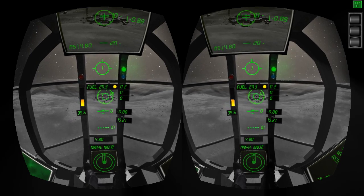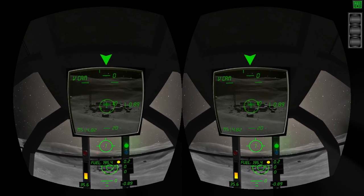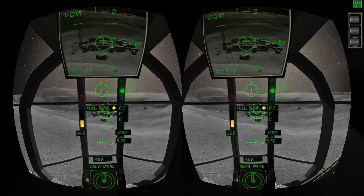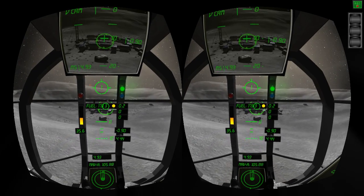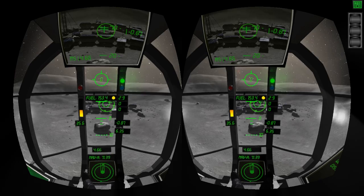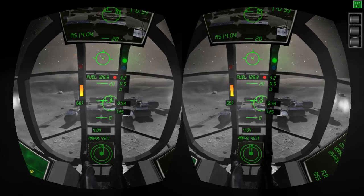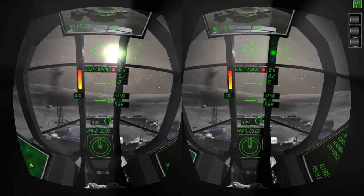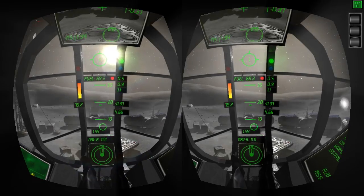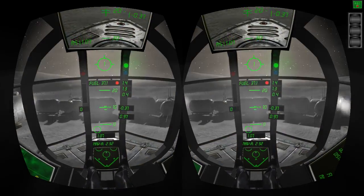Just pitch this back to zero, keep us level. Coming in at 4.8 metres per second, on target. This is going to be very close to the wire. I'm going to have to burn fuel to slow myself down. We might have a bit of a heavy landing. It's going to be close. 50 units left. Put it down.